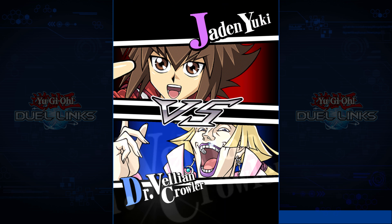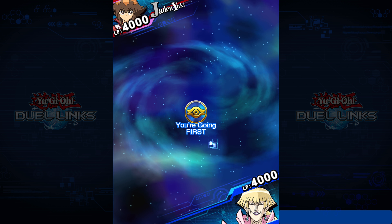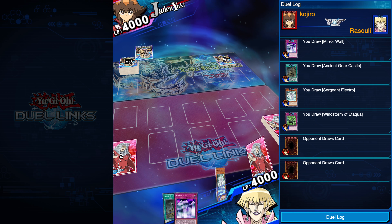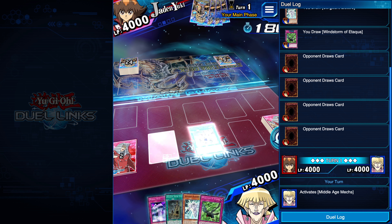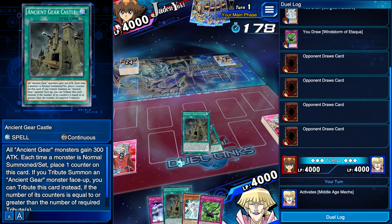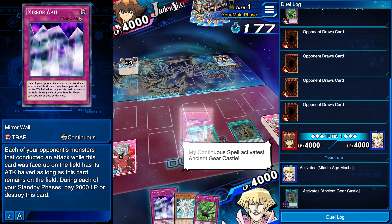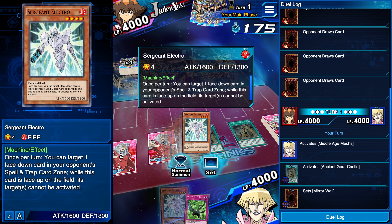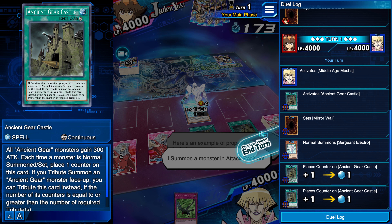This guy's from Japan. Elemental Heroes - or maybe even Gladiator Beasts, but it's probably Elemental Heroes. Okay, I'm glad I got to go first so I can get my Middle Age Mechs out right now. Look at this fat deck - my man's got 28 cards on that piece. I'm going to activate that and put this down. I'm scared because I didn't put Windstorm of Etaqua in - which probably would have been better than Mirror Wall.